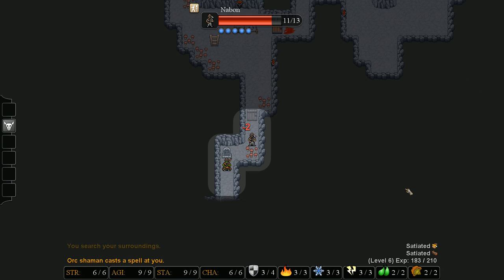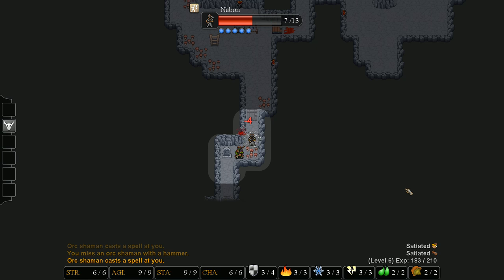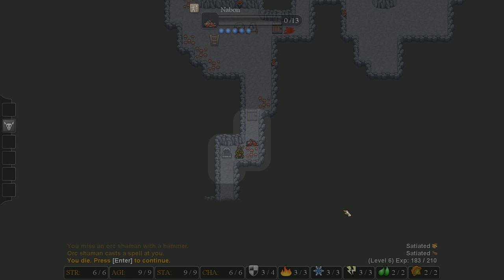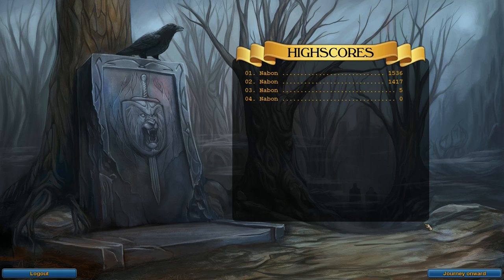Here we have an orc shaman - they use shock magic. When you move you have a chance of recovering energy, so we might recover one energy to cast another spell. He's hitting me kind of hard at this level. I should have used the amulet of conjuration - what was I thinking? It's a problem when you move and don't think - you end up doing dumb things like moving away without using my amulet of conjuration. Time to start another run - that's the way the game goes. I'm fire, thank you for watching my video.